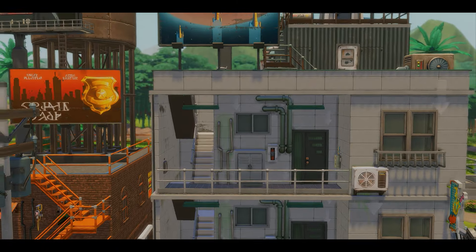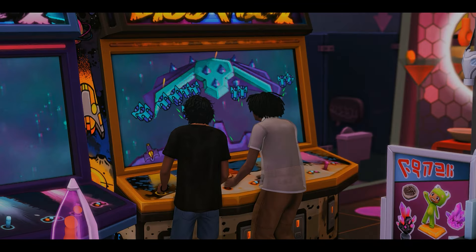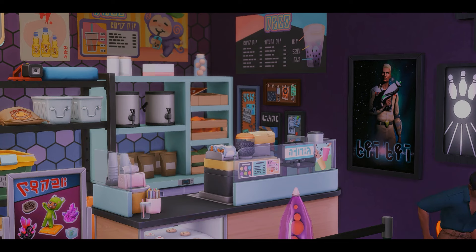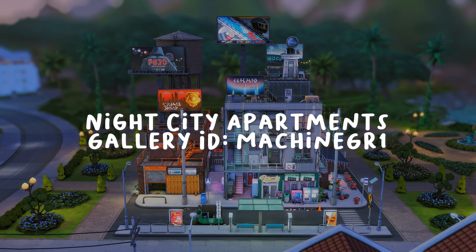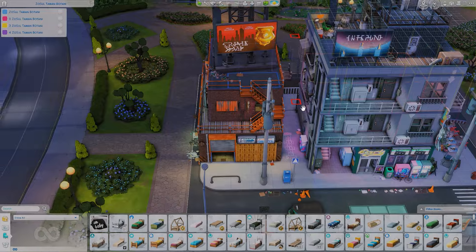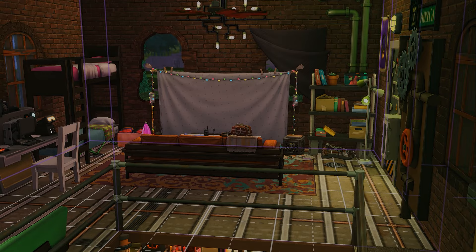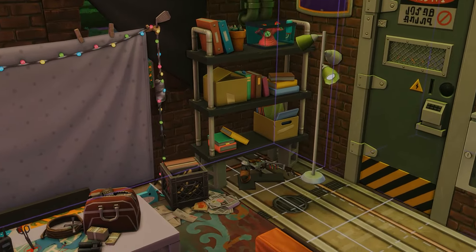This is the first lot in Tomarang — the Night City Apartments by Machine Girl. I absolutely love this lot so much. It comes fully furnished. Starting on the left side, this is the only livable room and I just love how it's furnished and decorated with a lot of personality. It definitely gives me mafia vibes, like this is where a mobster would live.